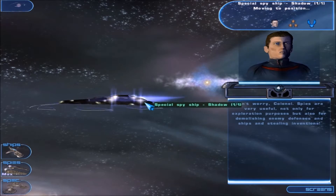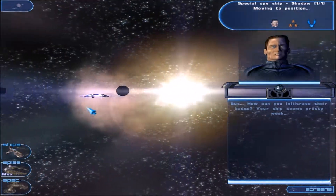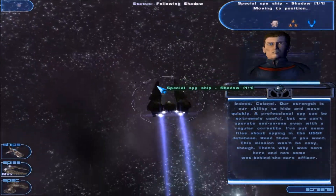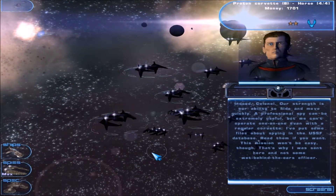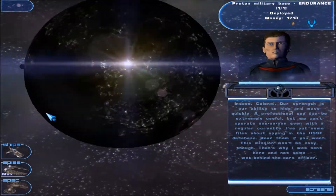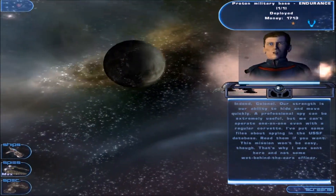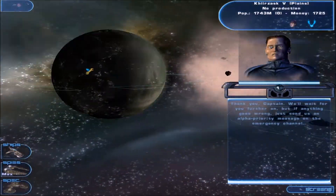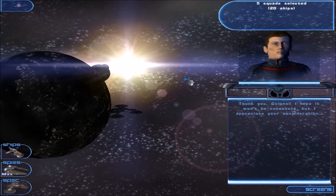Spies are useful not only for exploration purposes, but also for demolishing enemy defenses and ships and stealing inventions. But how can you infiltrate their bases? Your ship seems pretty weak. Indeed, Colonel — our strength is our ability to hide and move quickly. A professional spy can be extremely useful, but we can't operate one-on-one even with a regular corvette. I've put some files about spying in the USSF database. Read them if you want. This mission won't be easy, but that's why I was sent here and not some wet-behind-the-ears officer. Thank you, Captain. We'll wait for you further on, but if anything goes wrong, just send us an alpha priority message on the emergency channel. Thank you, Colonel.